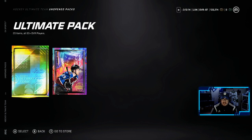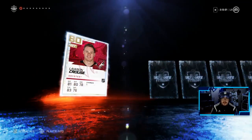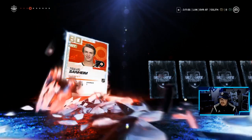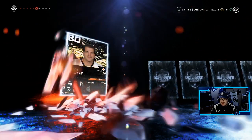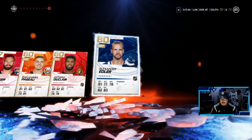Now we move on to the big boys — the NHL Players Pack and the Ultimate Pack. Ten items, all gold NHL players with at least 80-plus overalls. NHL Players Pack, McKinnon on the cover. Love the Alumni's here — that's two out of the four, that's three, that's four. Mark Recki. That may have been the worst pack I've ever opened.